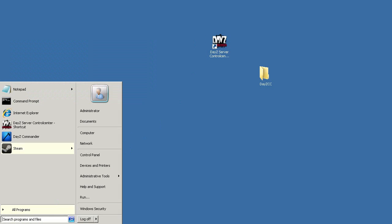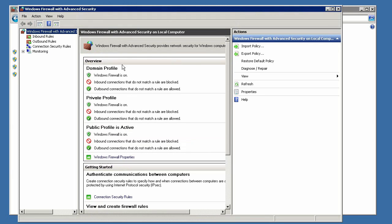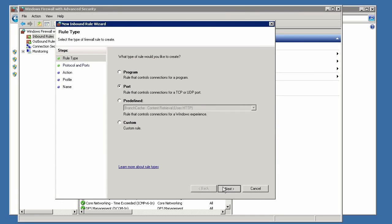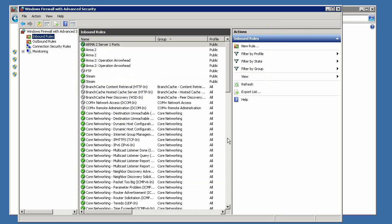Once the files have been copied over, go into your Start menu and click Control Panel. If you're in the category view, click the dropdown on the top right side and click Small Icons. Now click on Windows Firewall, and then click Advanced Settings. On the left side, click Inbound Rules, and then all the way on the right side, click New Rule. In the New Rule window, click the Port option, and then click Next. On this screen, click the UDP option and enter 2302-2305 in the specific local ports box, and then click Next. Click Next again, and then uncheck the Domain and Private options. Finally, click Next one more time, name the rule something like Arma 2 Server 1 Ports, and then click Finish.